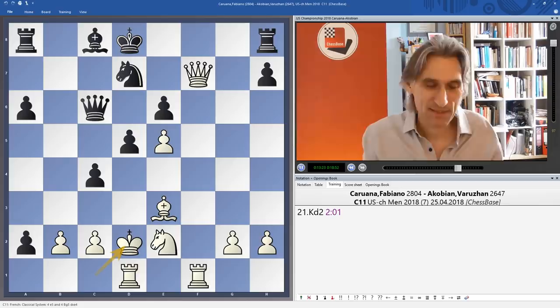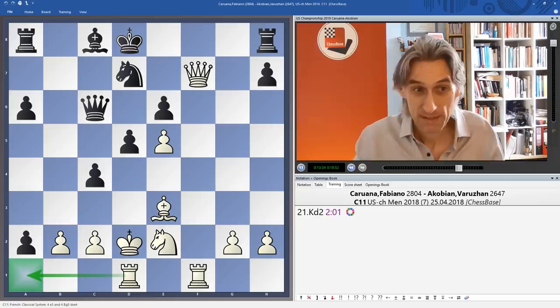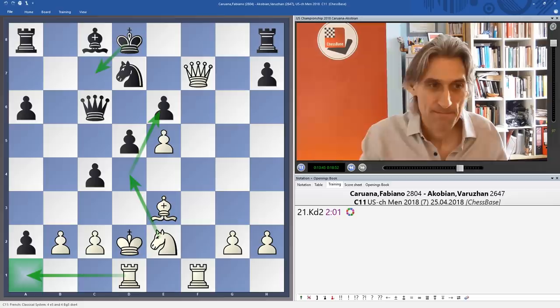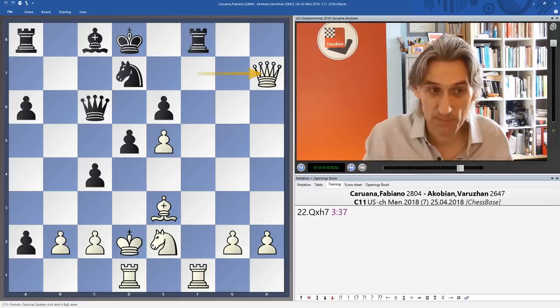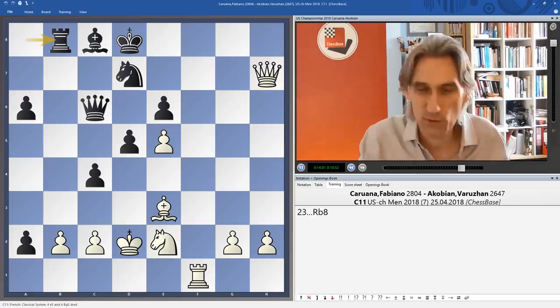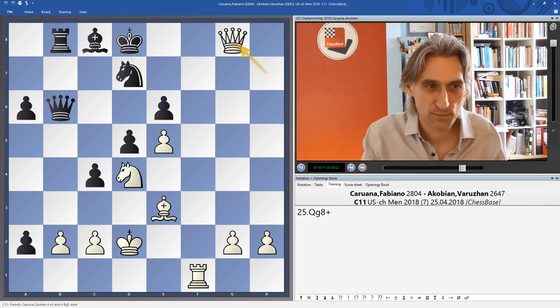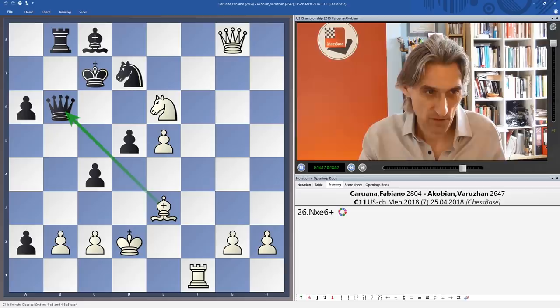The rook preventing the pawn from queening. How can black consolidate at the other end of the board? Not easy — if you want to run with the king, then comes knight d4 and knight e6 check. Therefore Akobian played rook f8. But Fabi just snapped a pawn off. Rooks were exchanged and now there is a problem for black. If rook b8, then knight d4 hits the queen and the pawn. The queen has to keep hold of the pawn, but then white breaks through very simply — a check on e6 and the queen is in the bag.